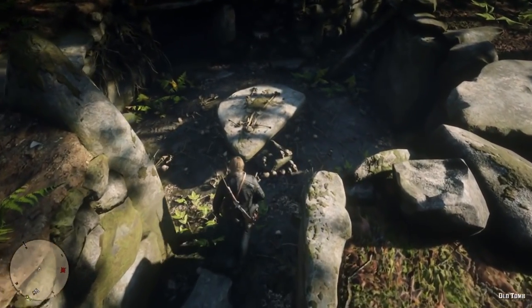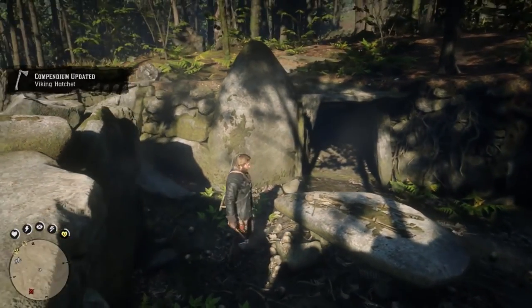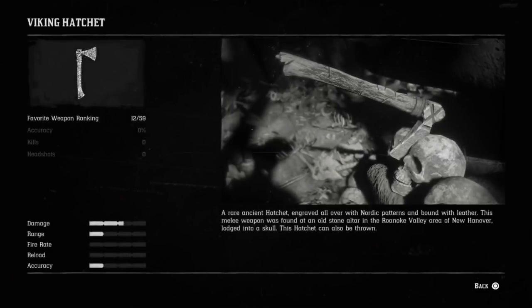If you guys haven't been checking out the journal, you definitely need to. Right there we can look at it — press L1 to pick up the Viking hatchet. We can actually inspect this if we so desire. Favorite weapon ranking: 12 out of 59. The damage is pretty high. Range and accuracy — a rare ancient hatchet engraved all over with Nordic pattern and bound with leather. This melee weapon was found in an old stone altar in the Reionoki Valley area of New Hanover, lodged into a skull. This hatchet can also be thrown. Very, very cool.